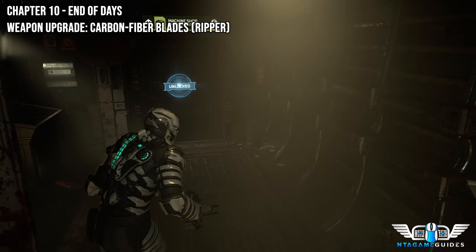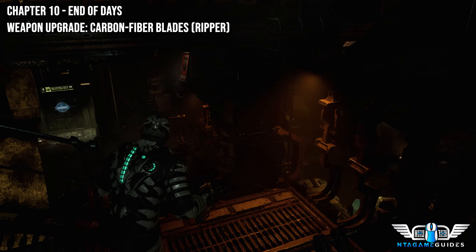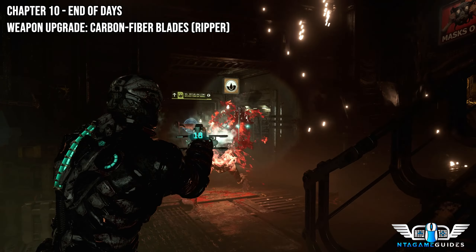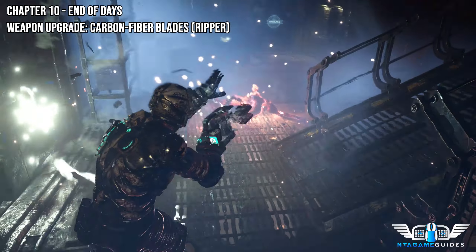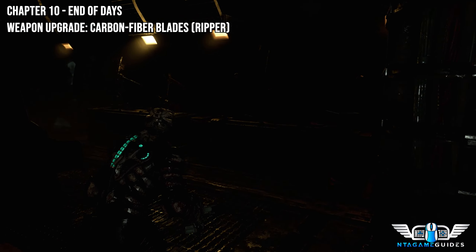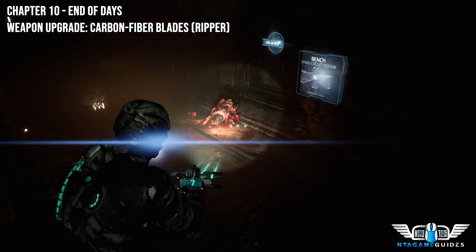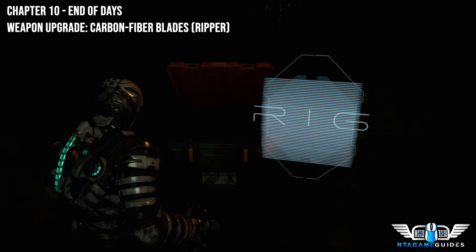This is also during a side mission — I think it's Scientific Methods, or it might be the Nicole side mission, or it might be the Malpractice one. Either way, once we are here you just want to grab this chest now because you're now able to. For me it's empty since I already grabbed it — but this is where it'll be for you.